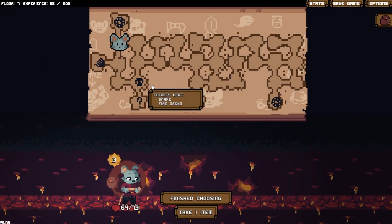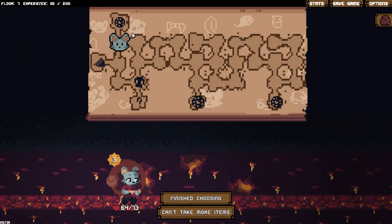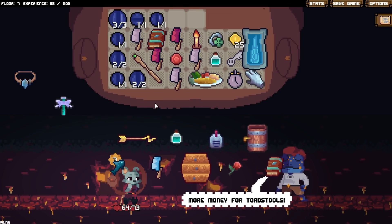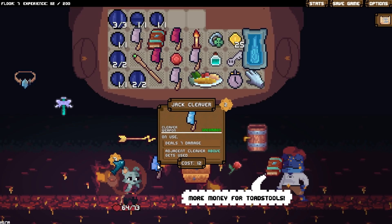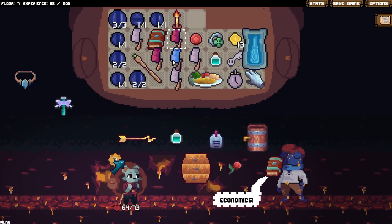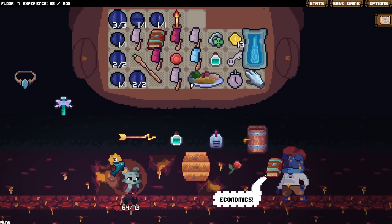Dragonfly, another key. Wait wait wait — we're gonna take the dragonfly with us. The wizard's robe is technically more valuable, but... Do we get rid of the guarding band? Yes. Jack cleaver — adjacent cleaver above gets used. Move that there. Move that here. We need to do that. There's also another warrior spell book, but not much of a point to it. Unfortunately the jack cleaver is not great, it's not terrible but it's not great.